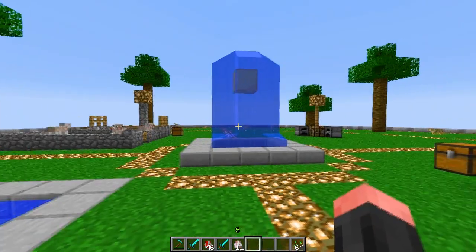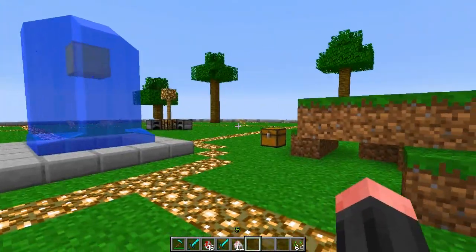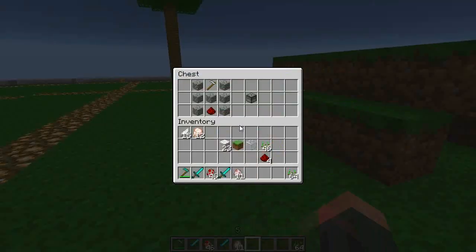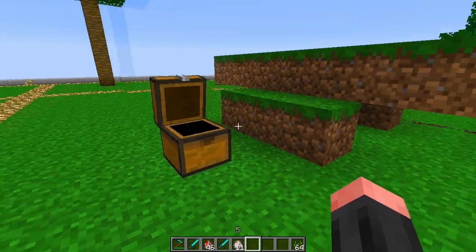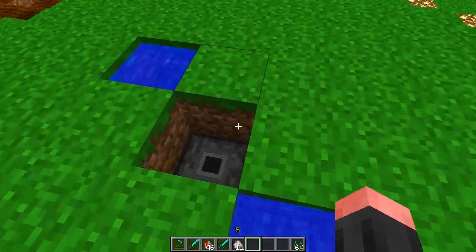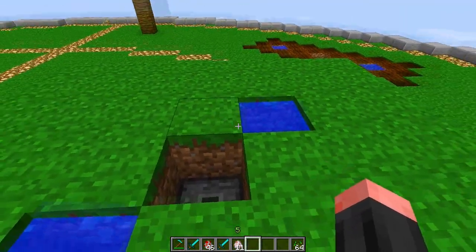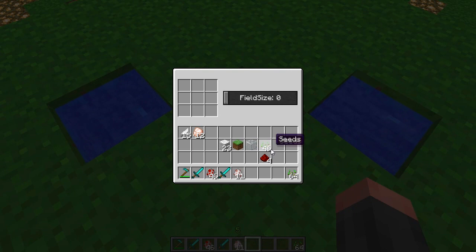It is quite simple — it adds four new blocks to the game that all have to do with farming in some way. Starting off with the first one, which is the planter. It is crafted quite cheaply and gives you a planter. You can place this in the middle of a field, and the dirt will need to be one layer above it.